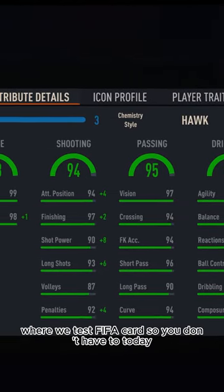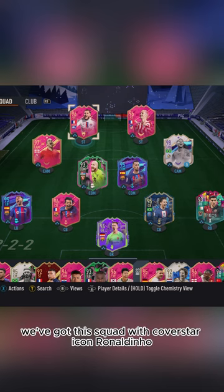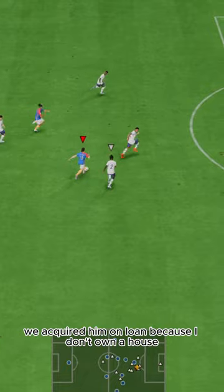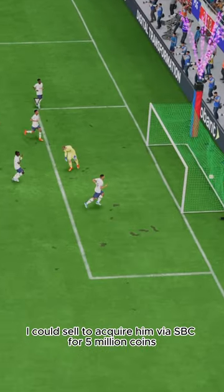Welcome to Baller or Bust, where we test FIFA cards so you don't have to. Today we've got this squad with cover star icon Ronaldinho. We acquired him on loan because I don't own a house I could sell to acquire him via SBC for 5 million coins.